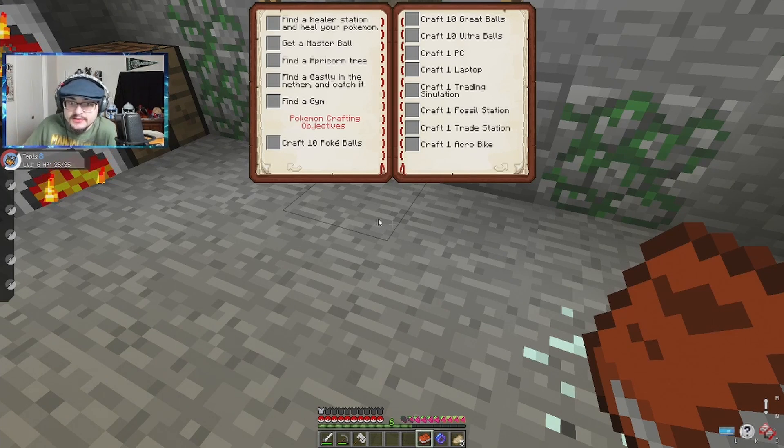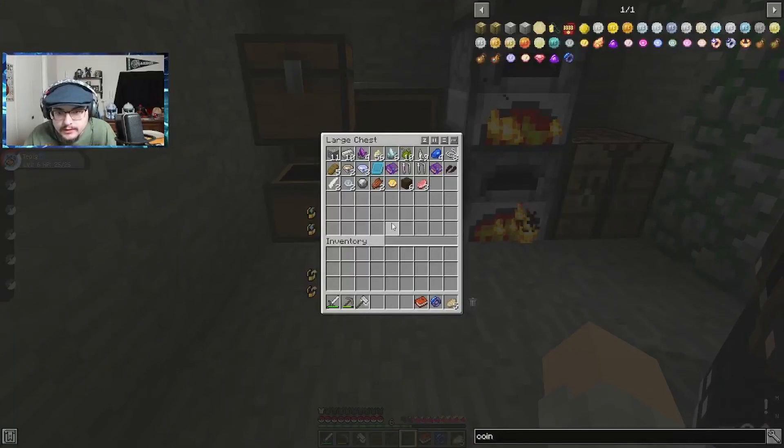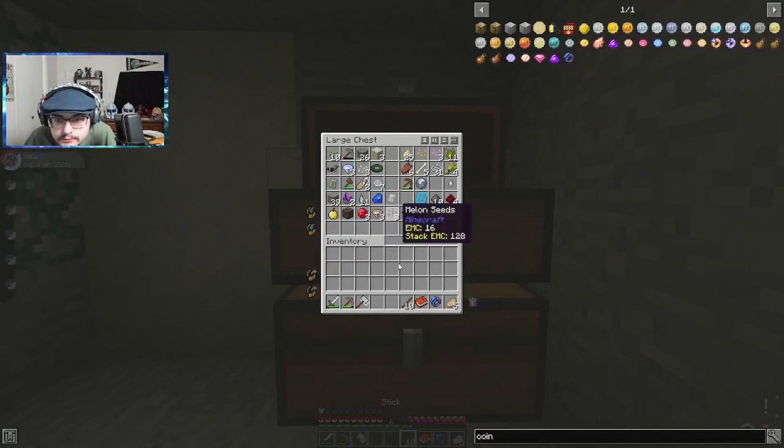By the way, for this task book it is a manual check — so that's a thing. We need to find a gym. Can you make some ladders? That's a great question. I gave you — we need ladders to get out of here.